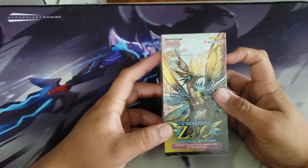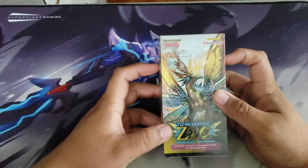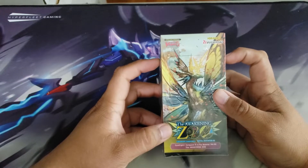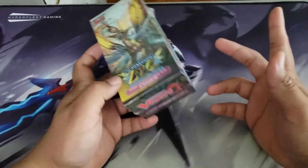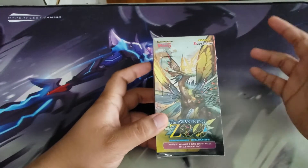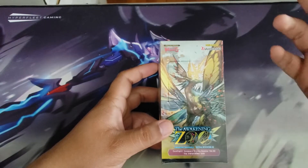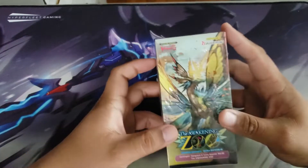What's going on YouTube, it's Team Great Luck here. I'm your host Henrico, and I want to say to my wonderful beautiful fans out there — miss you, love you. Welcome back to the channel. Today we have a Cardfight Vanguard box opening of Awakening Zoo.